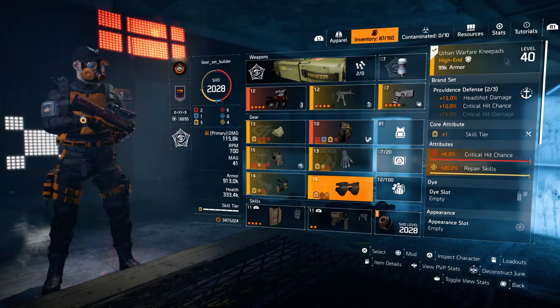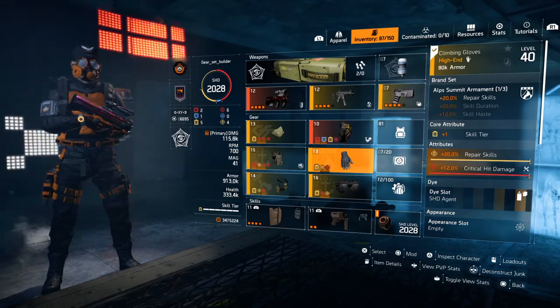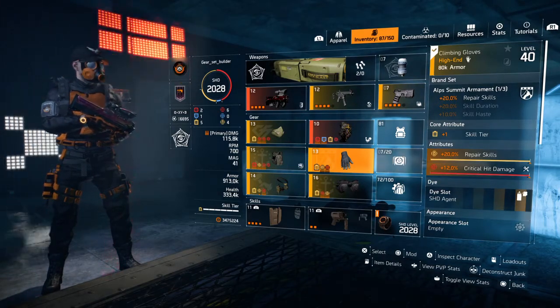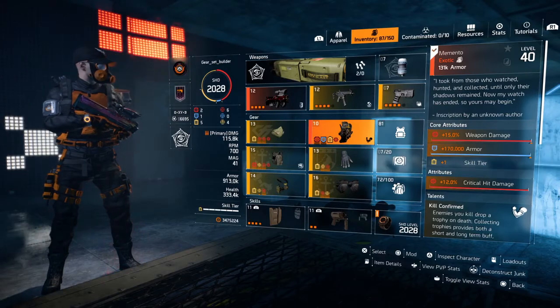For the knee pads I've rolled the core attribute as one skill tier, 6% crit hit chance, and 20% repair skills. For the gloves — one piece Hana-U Summit, plus 20% repair skills. Core attribute: plus one skill tier, 20% repair skills, and 12% crit hit damage.